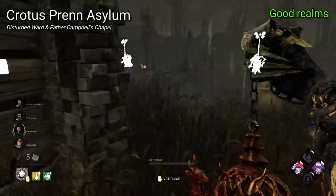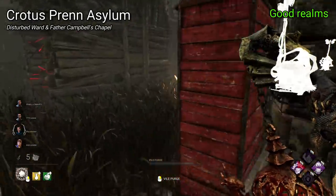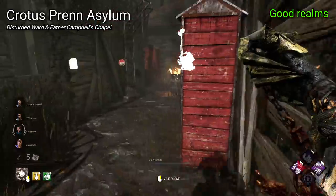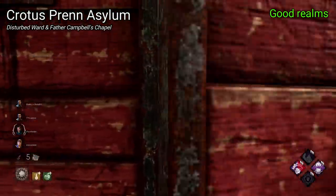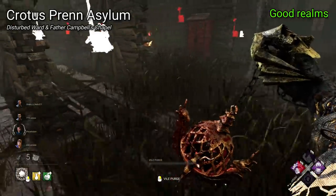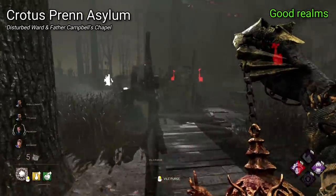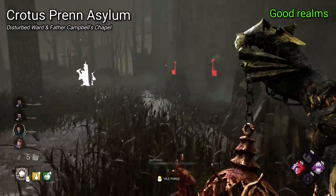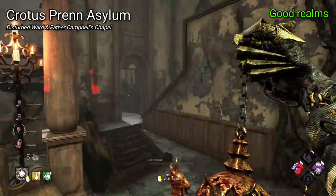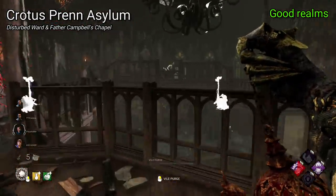Crotus Prenn Asylum is a mixed bag featuring Disturbed Ward and Father Campbell's Chapel. One of these is too big and has a powerful central structure; the other is smaller and pretty balanced, featuring a generally fair central structure. Father Campbell's is arguably one of the most balanced maps currently in the game, but it's dragged down by Disturbed Ward, which has always been a struggle for killers. One thing that neither of these maps fall down on though is visuals — they have cool burnt out houses, intricate metalwork structures, balanced with trees and brick tiles, and cool areas like the circus section of Father Campbell's Chapel. I find myself largely content with these maps, with a definite preference toward Father Campbell's Chapel over the ward.